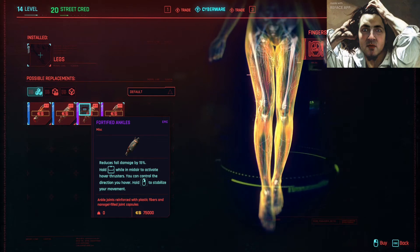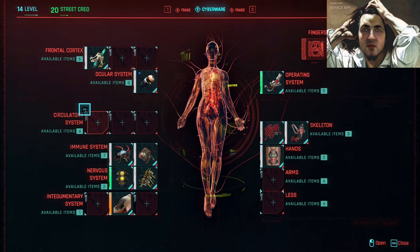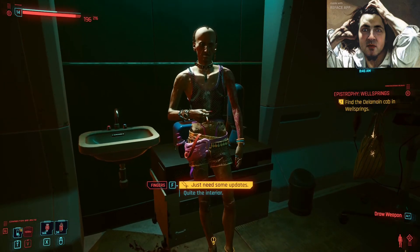Hold space in midair to activate hover cluster. You can control the direction you hover. Hold right mouse button to stabilize your movement. And you can buy it at Fingers Ripper Doc.